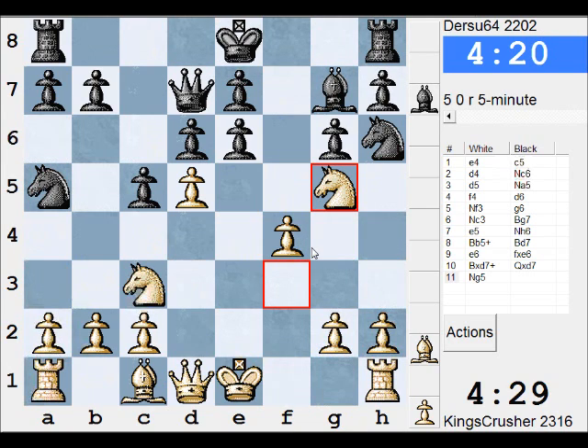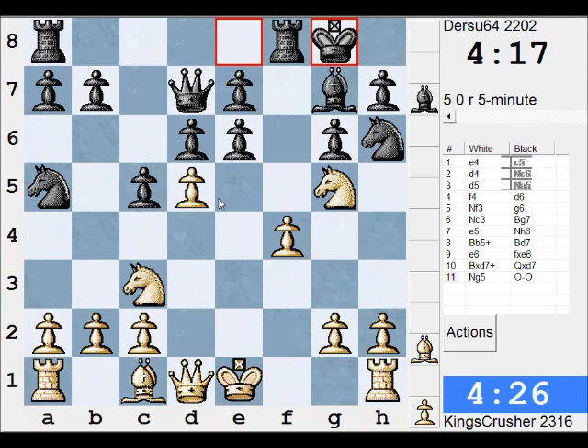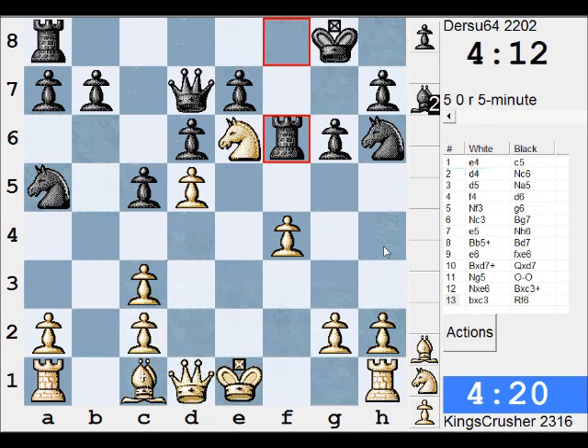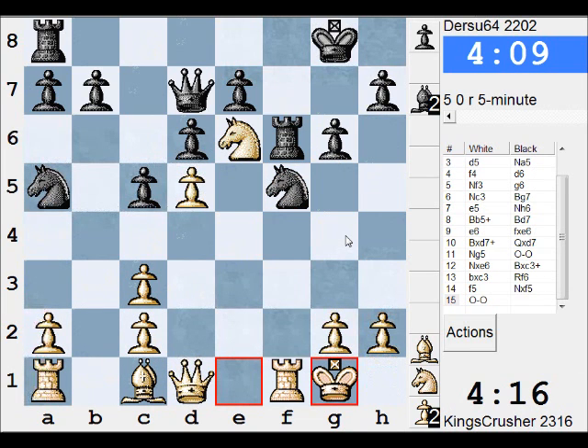I've been positionally done over through this surprise Ne5. I'll take on e6 and g7, try and weaken the kingside at least. Now he's taking on c3, maybe f5 just to blast open this Bishop before Nf5 happens. So Nxf5, I can just castle and now I've got a Bishop which has actually got some scope to it. Maybe it's not all bad.